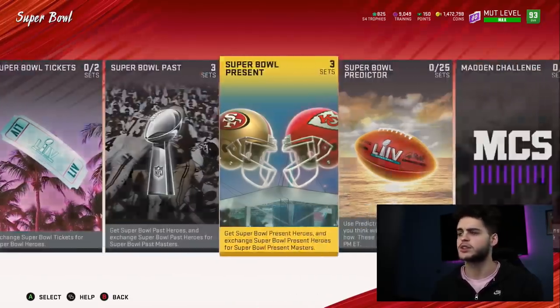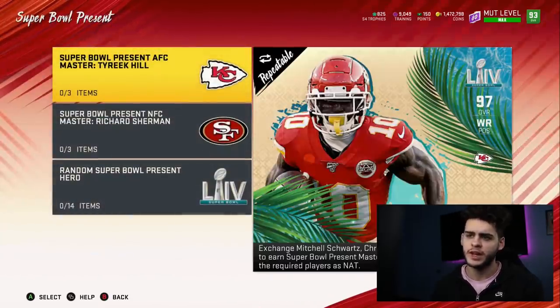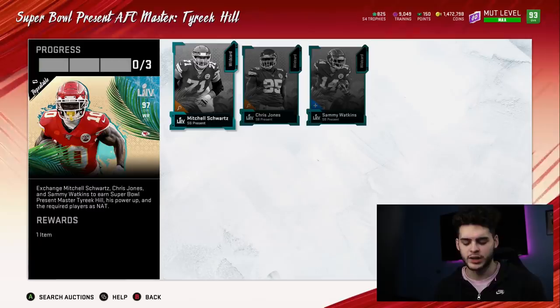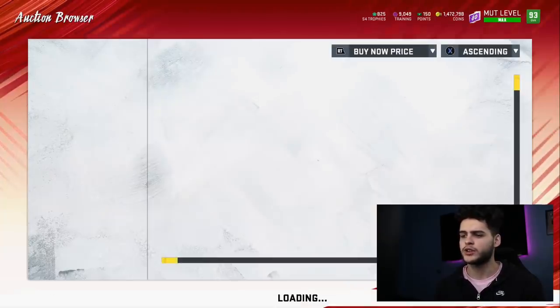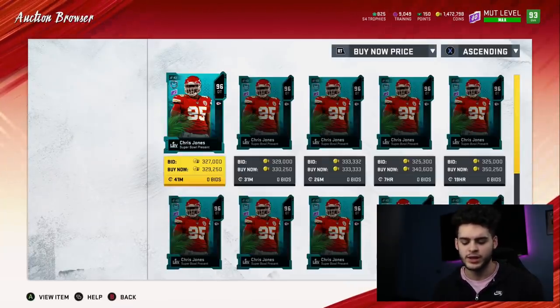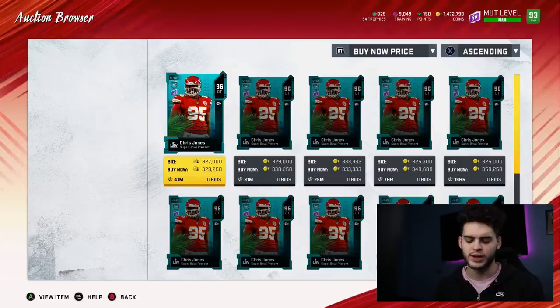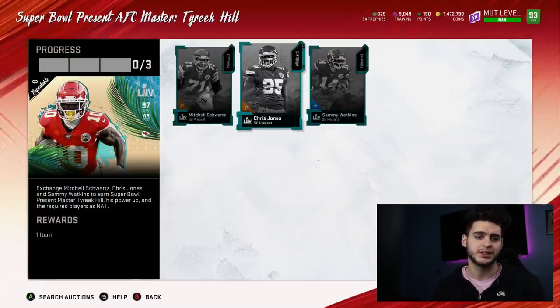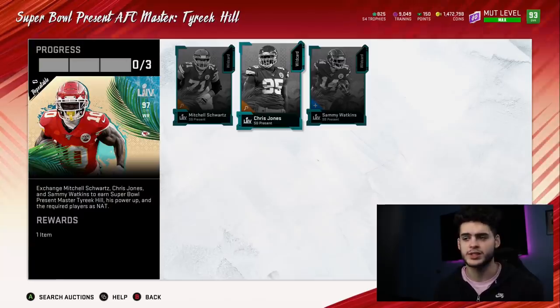Under Super Bowl Tickets — Super Bowl Present Hero NAT — you can get any one of these six 96 Overall Present Heroes. I recommend you exchange and get back Mitchell Schwartz. Once you have Mitchell Schwartz, you really only need to get the other two players. Sammy Watkins you can get for as cheap as about 310K. You got Mitchell Schwartz for free, so all you need left is Chris Jones at about 320K if you wait a little bit. Never buy at the listed price — wait a few minutes and someone will post one cheaper. That costs 630,000 coins total to complete this set.